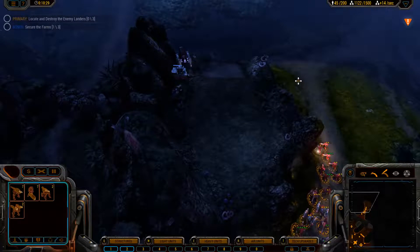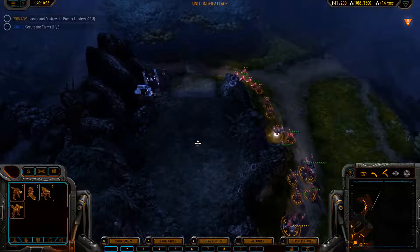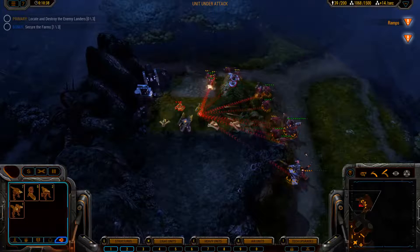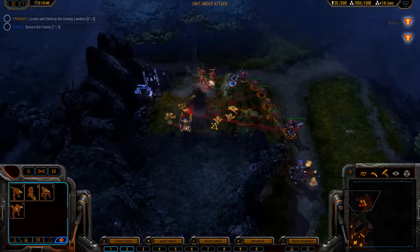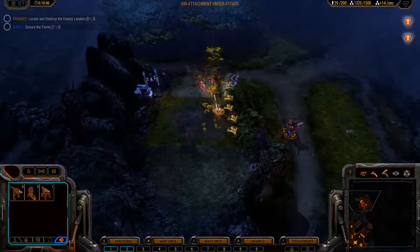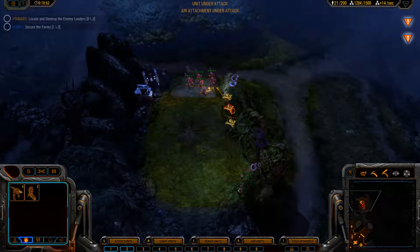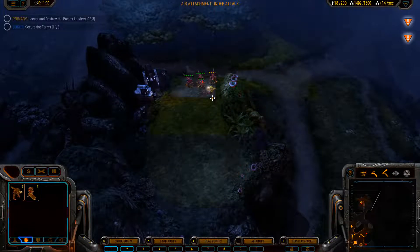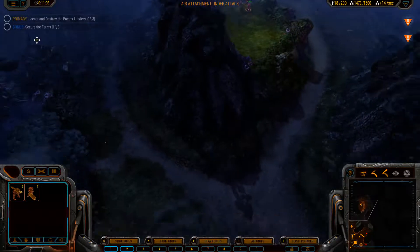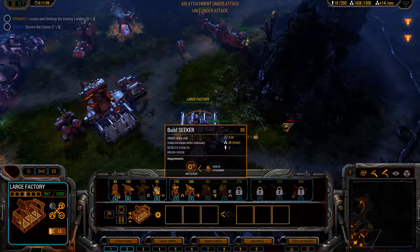All units, check. Set up here. Group engage — check. Fire on my target. I'm almost offline, taking damage. Unit under attack. Very nice. Moving on. Let's run them down.